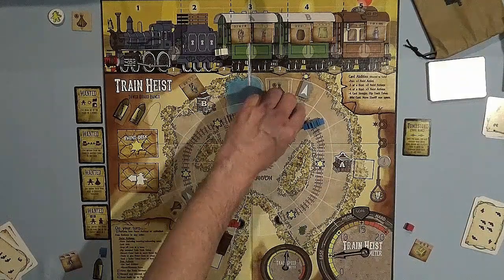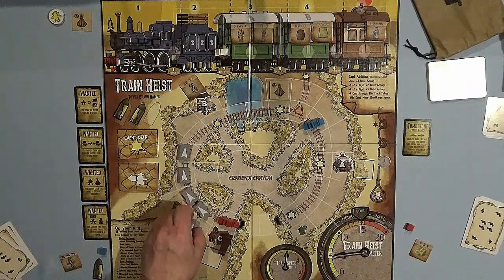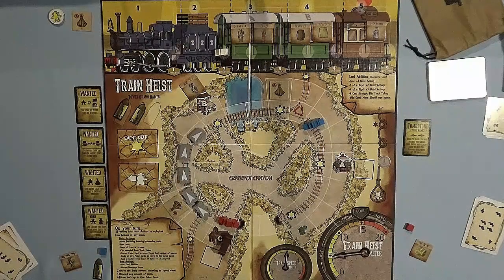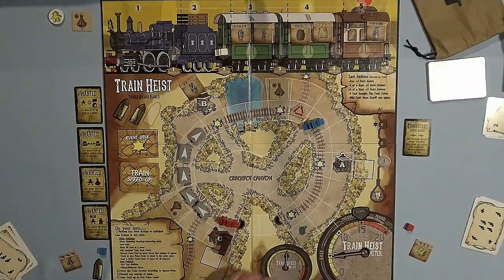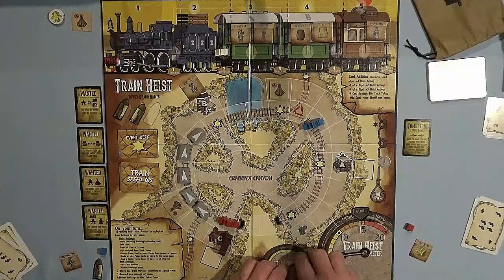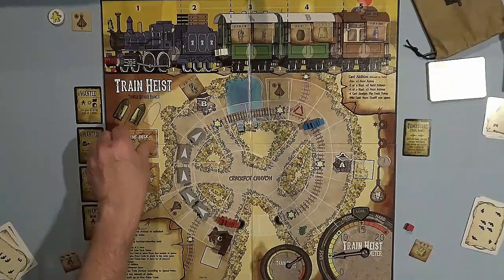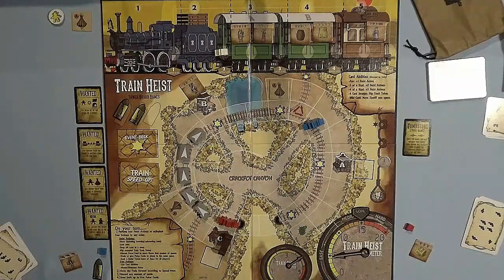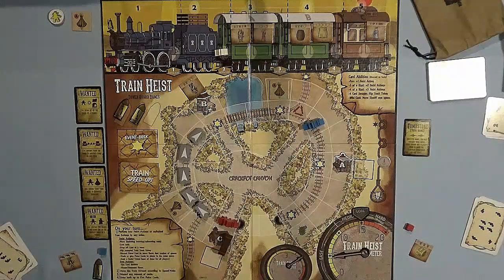The train moves three spaces — one, two, three — crossing over another star. Flip the event deck: train speed up! Now the train is moving four spaces per turn. After red finishes, it will move four spaces — it's really speeding up now. I'll probably go through my last two event cards and get one more action before the game is over. Once you flip that last event card, you pull both junction switches up. The next time the train meets one of these junctions, it's game over — which is going to happen very soon.